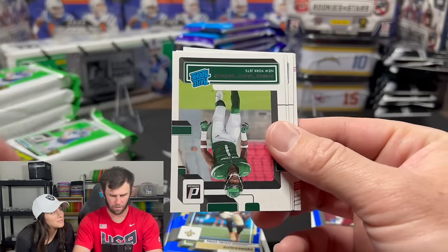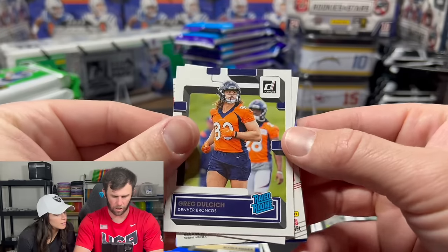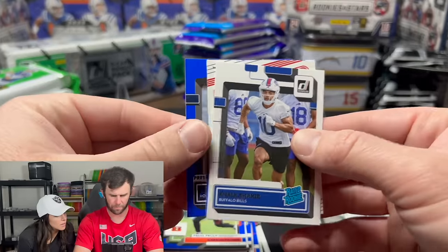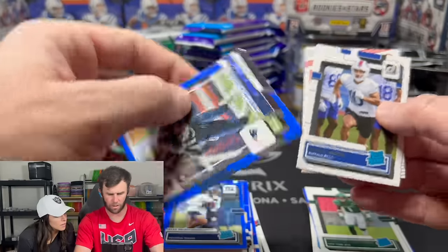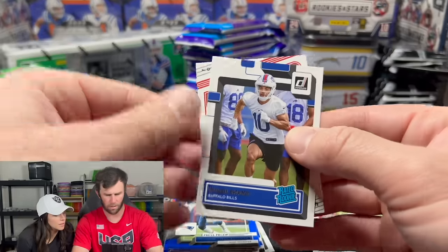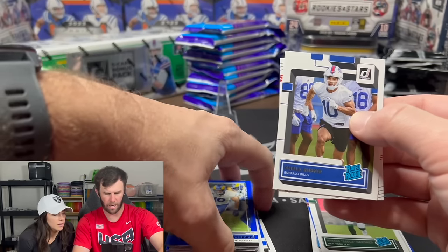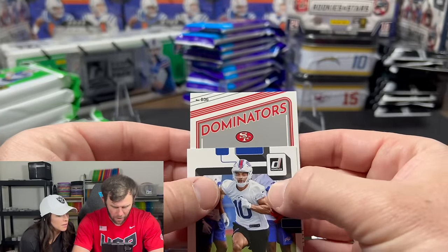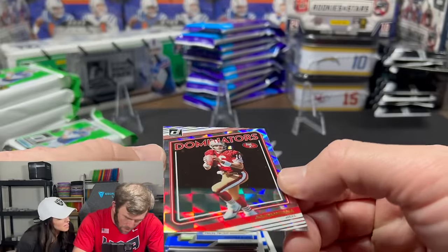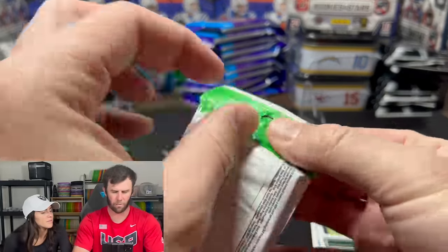Peyton Manning — you know who that is. Amon-Ra St. Brown — probably the best defensive player you can pick from this draft. Derek Stingley Jr., that's a good defensive rookie. Cooper Kupp. And it's a Dominators insert — Joe Montana. Donruss loves throwing a bunch of backwards cards in there.